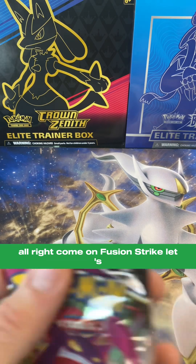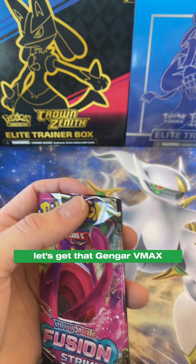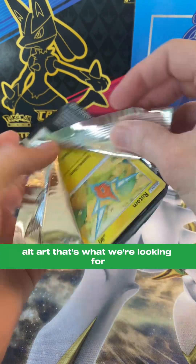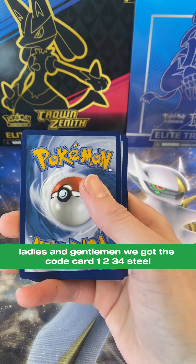All right, come on, Fusion Strike. Let's get that Gengar VMAX. Alt art — that's what we're looking for. Can we pull it, ladies and gentlemen? We got the code card.